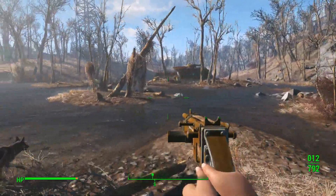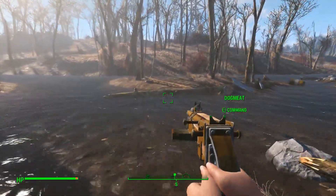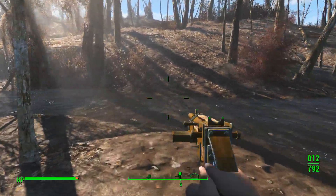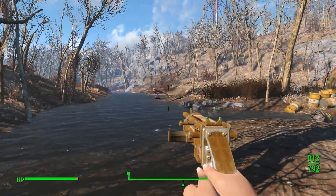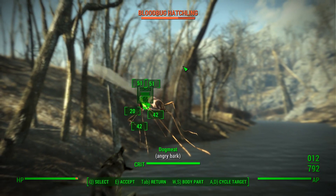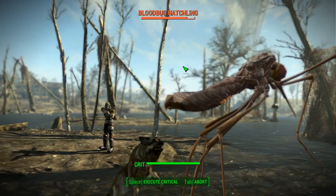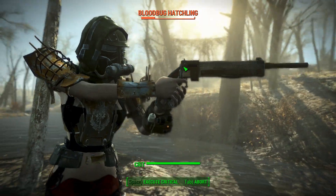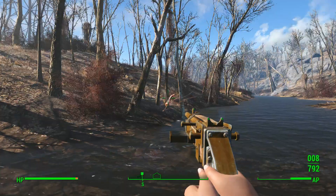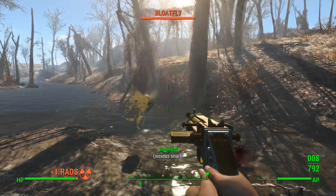I don't know exactly where Wicked Shipping is, so we're just going to head over here. Really surprised — I was heading down the road and there's a freaking bloodbug. I see the gun; it doesn't do great damage but I've got a lot of ammo for it. We've got a critical banked. I'm not hitting very well with this, am I?